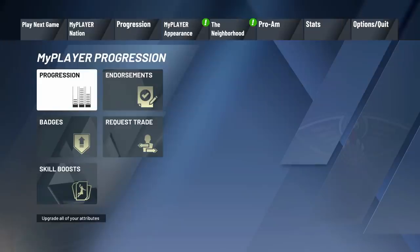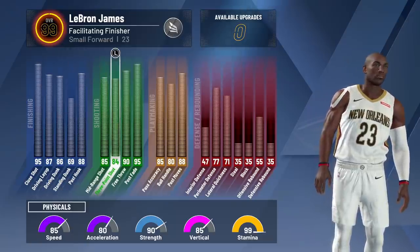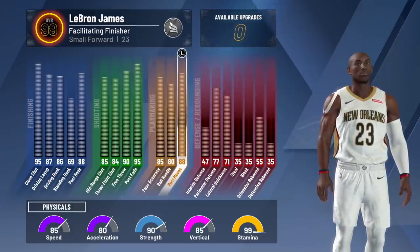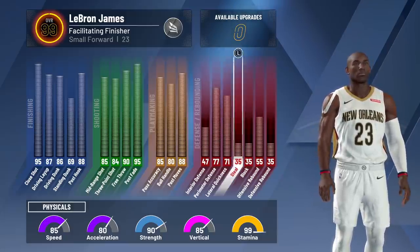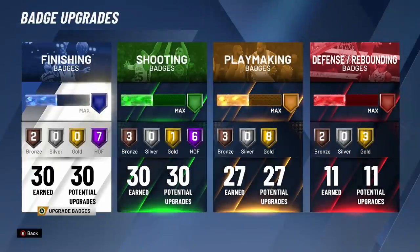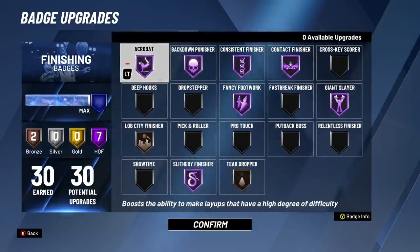So you're going to see this is originally my Miami LeBron build — that's why you see 'facilitating finisher, LeBron James.' But this build is six foot six, and if you had made it as a shooting guard, it would have been called a scoring machine. Since we made it a small forward originally, it's called a facilitating finisher. But once I hit legend, I looked at the attributes and badges and thought this looks way more like a Kobe build than a LeBron build.